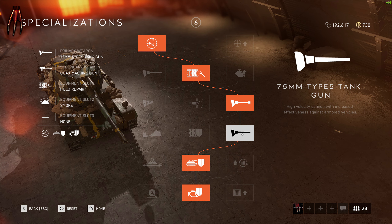Now to the right side here with the 75 millimeter Type 3 tank gun and then the Type 5 tank gun — this is a really monster spec that you can increase your damage against armored vehicles, and that's gonna come in handy.